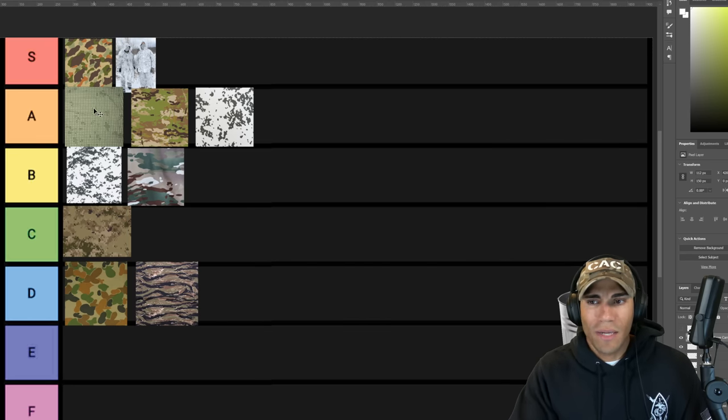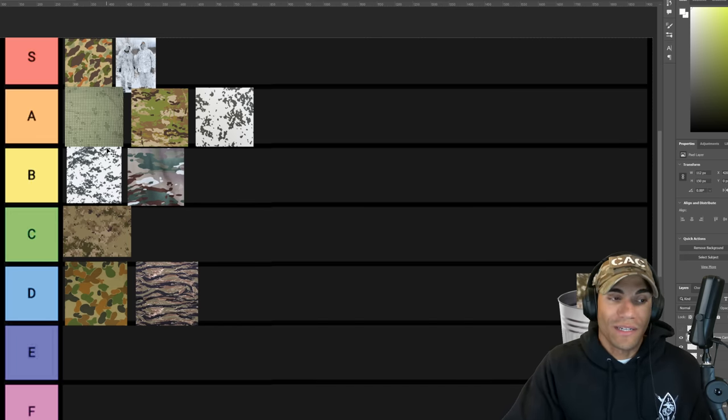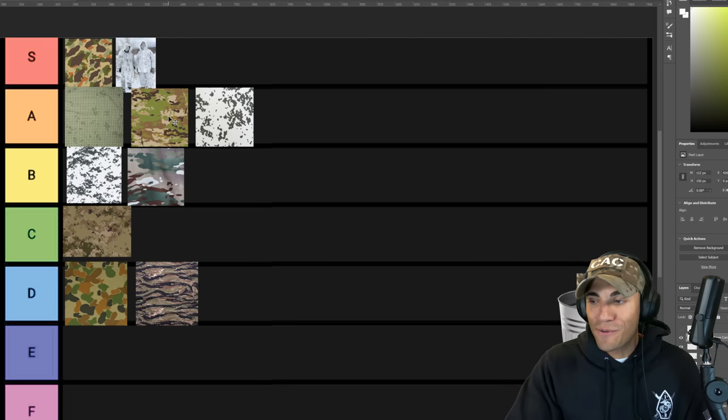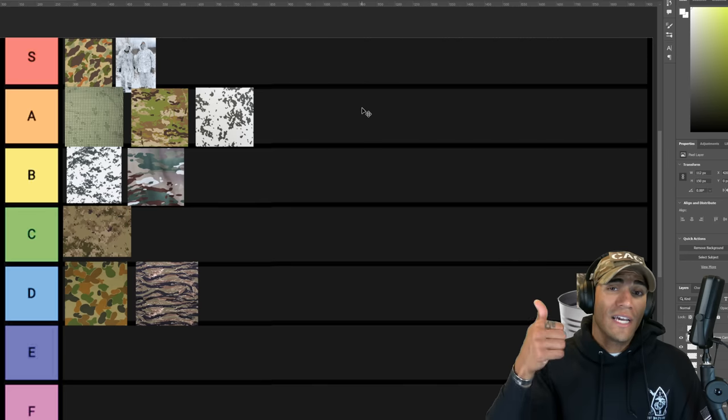If you guys have any interesting stories associated with these camouflage patterns — maybe how they were introduced, where they were used, who used them — definitely throw them down below in the comments. It'd be like a history lesson but you can also appreciate the legacy of the camouflage pattern. Some of these, like tiger stripe and the desert night camo, get a little overused in fashion or tactical Instagram. Let me know if you guys have any cool stories, and if you have any other ideas for tier lists, definitely recommend them down below. Hopefully you guys enjoyed the video — if you did, hit the thumbs up, comment, subscribe, and I'll see y'all in the next one.